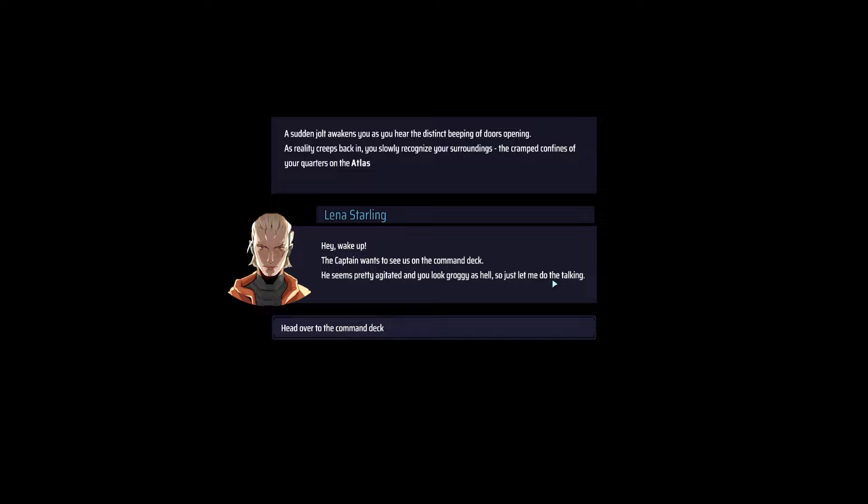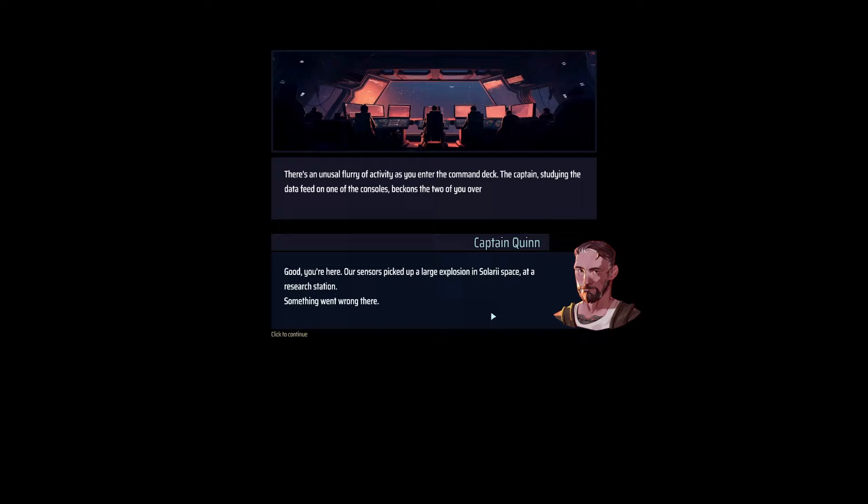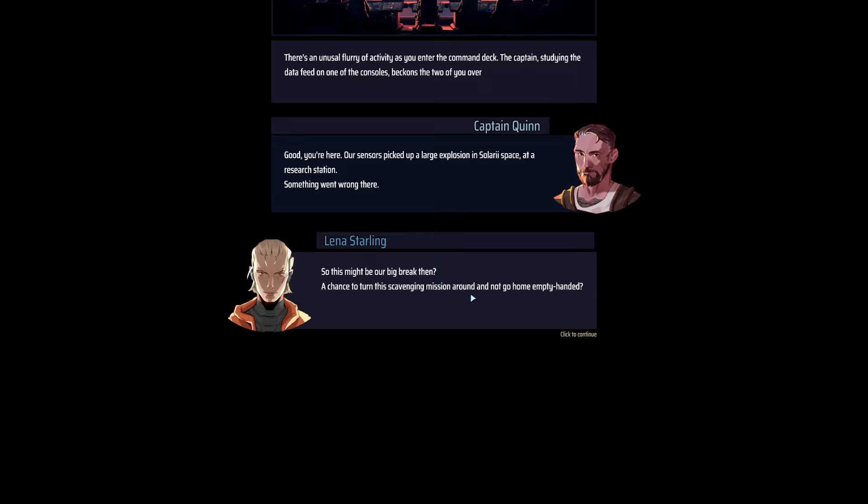We head over to the command deck where there's an unusual flurry of activity. Captain Quinn is studying a data feed on one of the consoles. He says our sensors picked up a large explosion in Solari space at a research station — something went wrong there. Lena Starling wakes us up — she might actually be a girl based on the name.